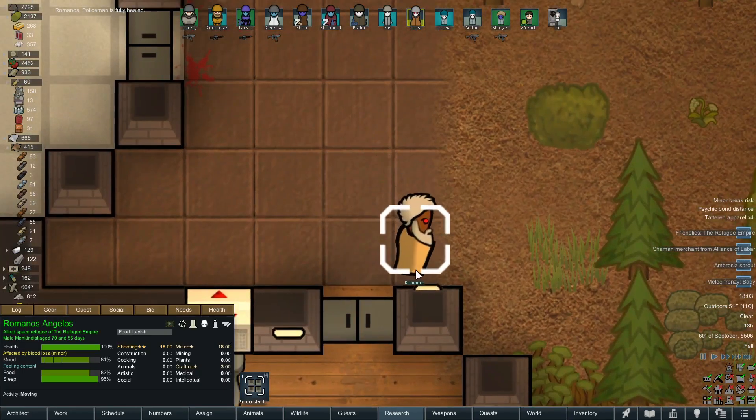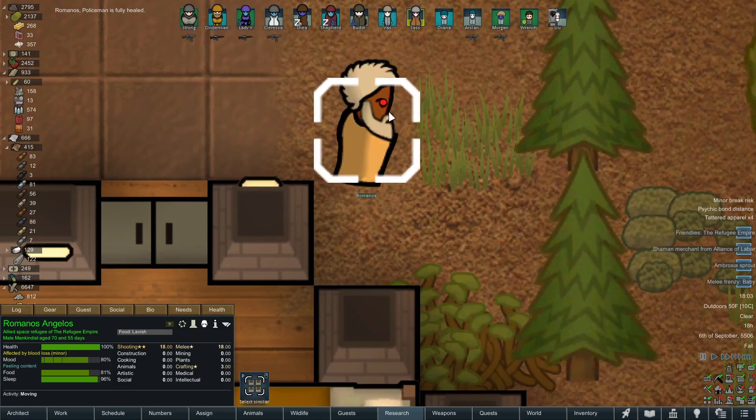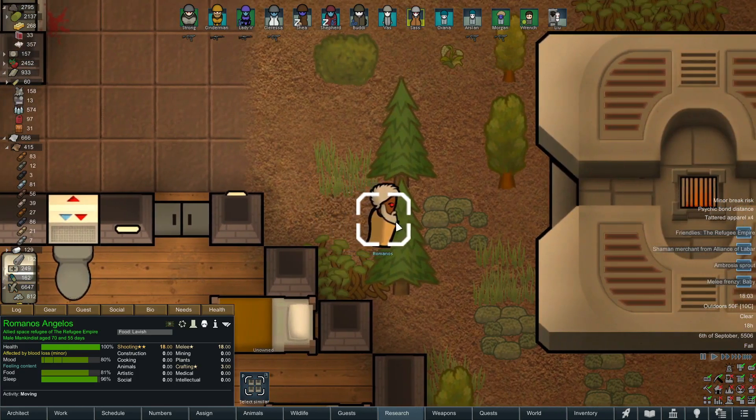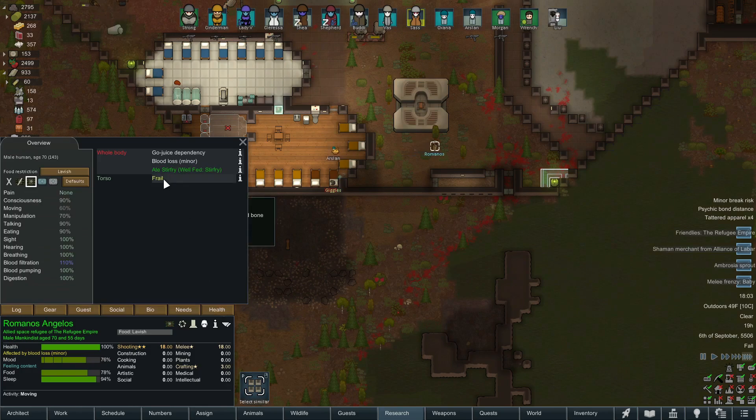Looks like our boy Romanos — cool name — he's on his way out. Does his beard look like it doesn't quite fit his face perfectly? It's just the profile — he's just got an indented chin, the poor fellow. But like I said, we should see a little notification when he exits the map, if the old boy can make it off there safely.